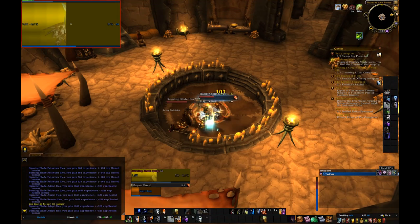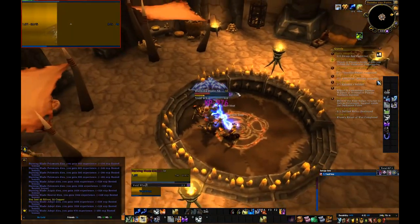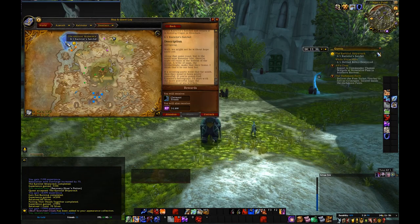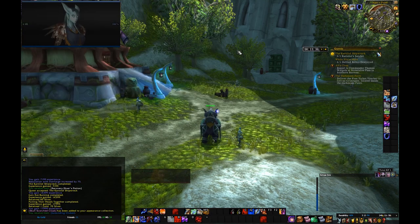Tip number 7: After killing Nazargon for the quest "Putting Their Heads Together", go straight to Ethel Rethor. Trust me, you will save a lot of time. Tip number 8: There is a quest called the Carnital Shipwreck. Don't do it. It's not worth it — it's got too much traveling.